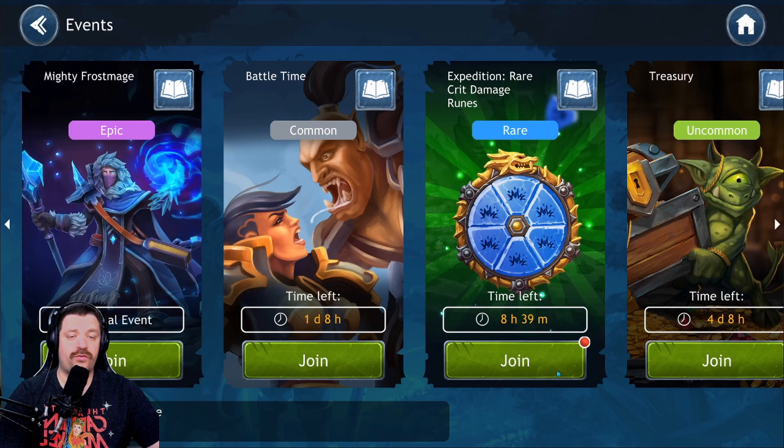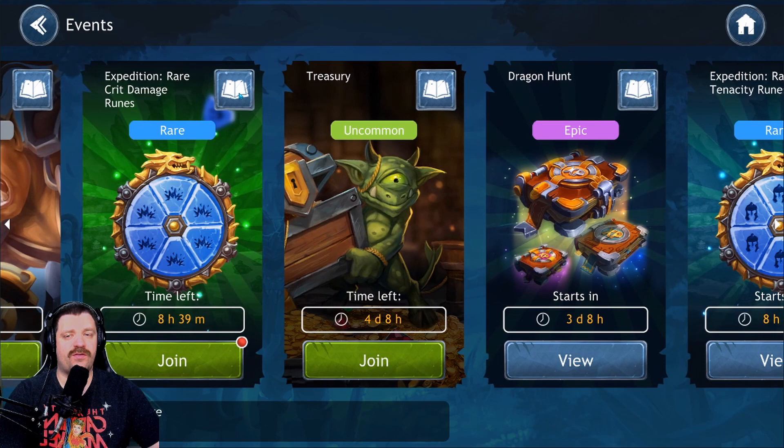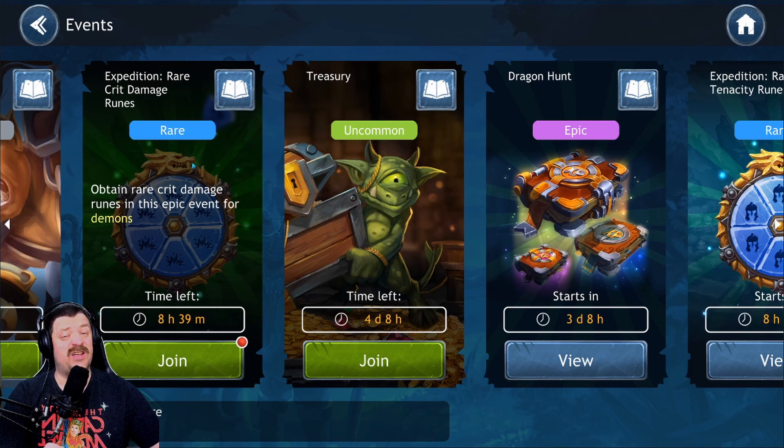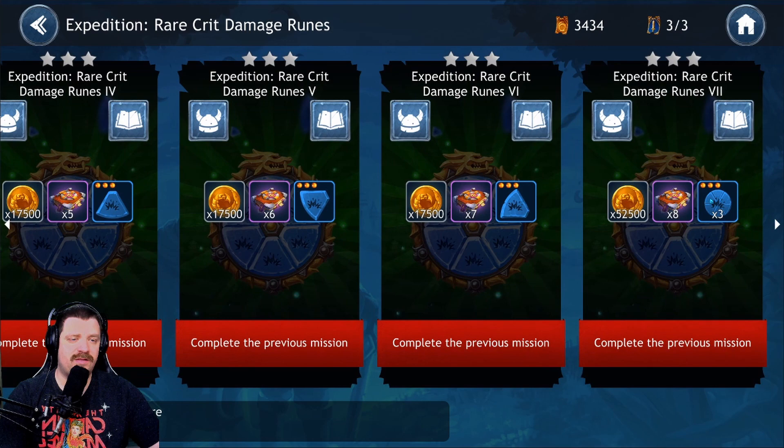Then there are two other places to get runes. First: events. Every day you have a different event — most days it's runes, some days it's something different. Like today was Critical Damage, tomorrow is going to be Tenacity. You'll have special requirements for those days; for me Demon is terrible — I can't even participate because I only have one Demon that's ready. You can get three-star runes from the event, and there's one that gives you three random runes every time you run it.